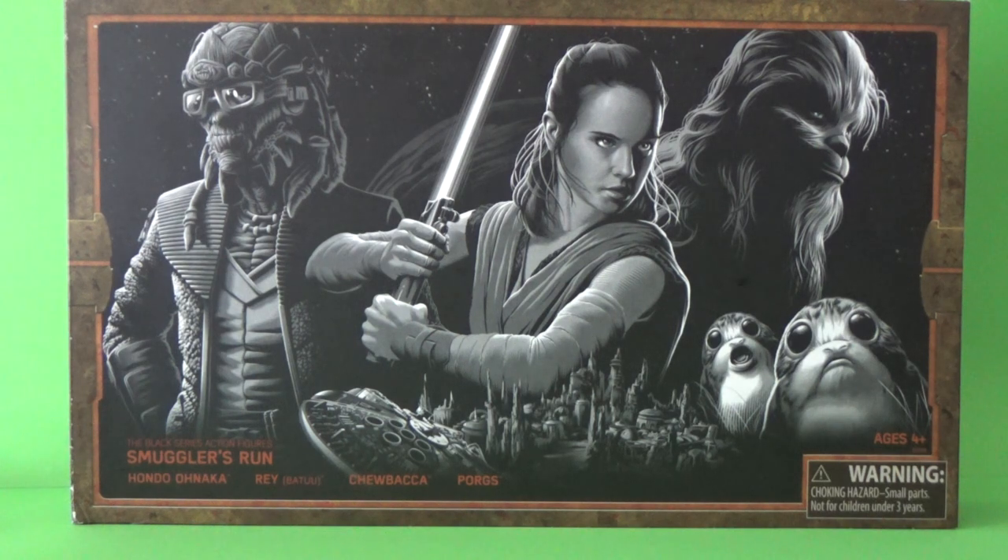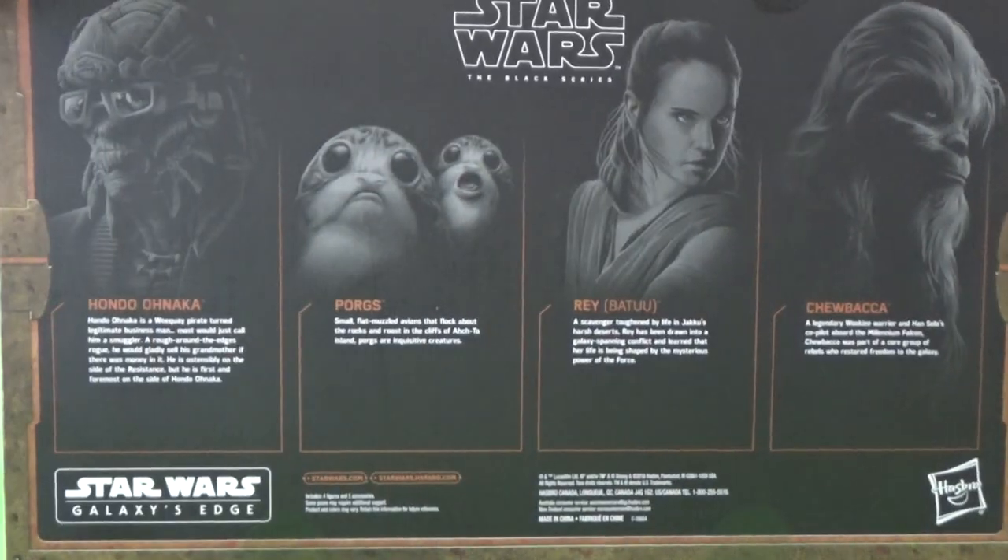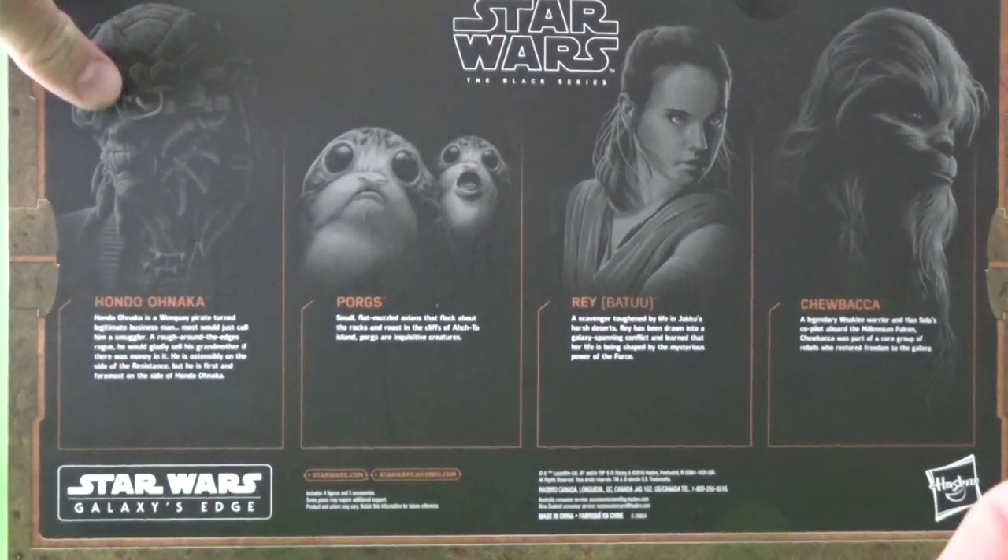This set is called Smuggler's Run. It features Hondo Anarka, Rey — an updated version of the Jedi Rey from The Last Jedi with photo real deco — a repack of Chewbacca, and a couple of new Porgs. It's a really nice set. Great artwork on the front, some cool features on the side of the box, some text in Aurebesh, and another look at the back with a little bio on all of them.